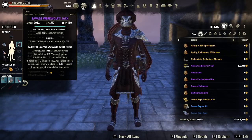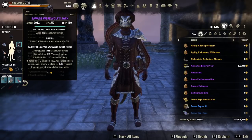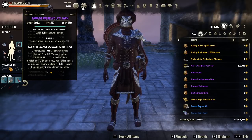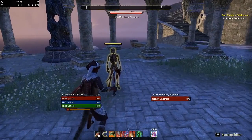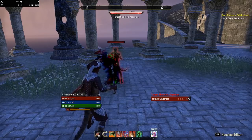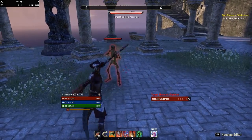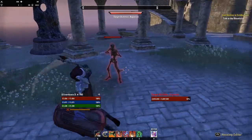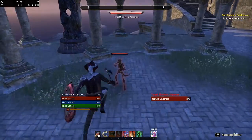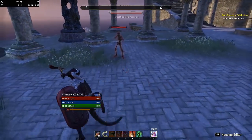What does it do? Your light and heavy attacks rend flesh, causing your enemies to bleed for 1.2k physical damage every two seconds for six seconds. When we apply the set, it gives this huge splash of blood. And as long as we keep light or heavy attacking, the effect will keep reapplying. So technically you could keep 100% uptime on this set on the enemy.